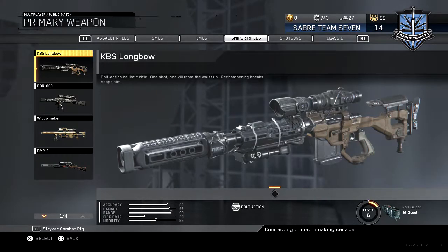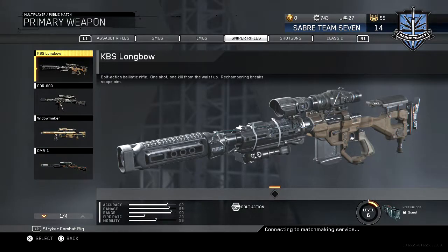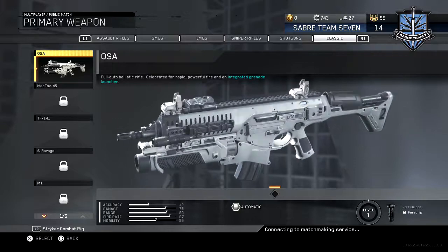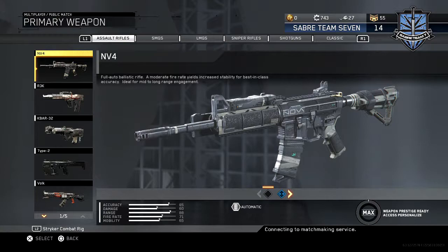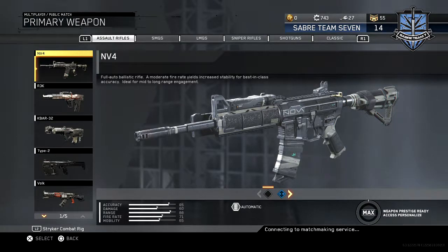I've been sniping for a while, so I prefer the Longbow or the Widowmaker — I prefer the Longbow. Also, once you reach level 55, you automatically unlock the OSA. I haven't really used it, but a lot of people have been using it in competitive scrims, so it seems like it's pretty valuable.